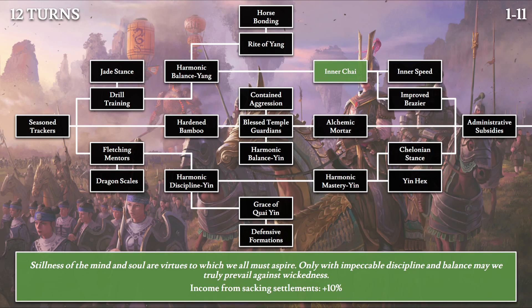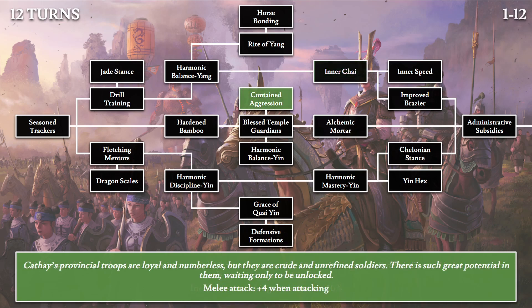Then we have Contained Aggression: 'Cathay's provincial troops are loyal and numberless, but they are crude and unrefined soldiers. There is such great potential in them, waiting only to be unlocked.' We get plus 4 melee attack when attacking. This is a pretty decent boost as melee attack adds up even in small increments.